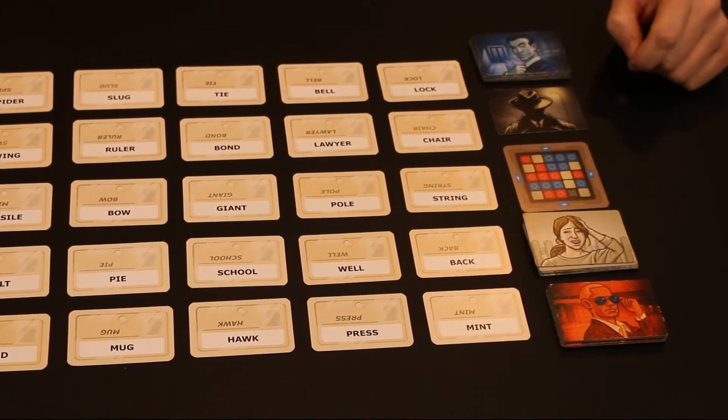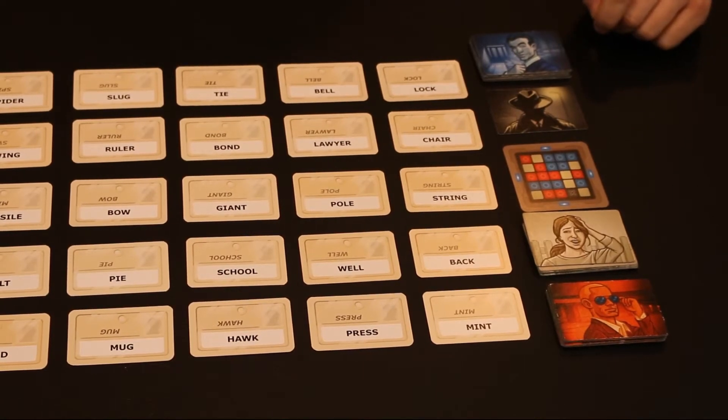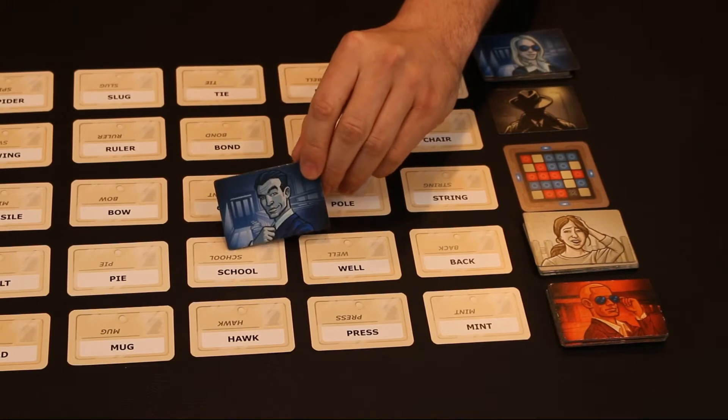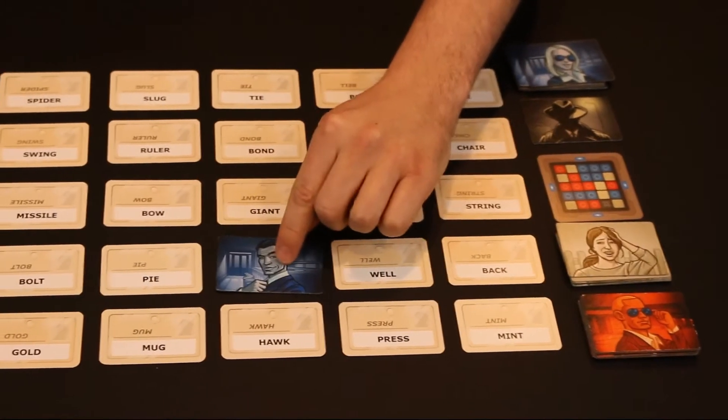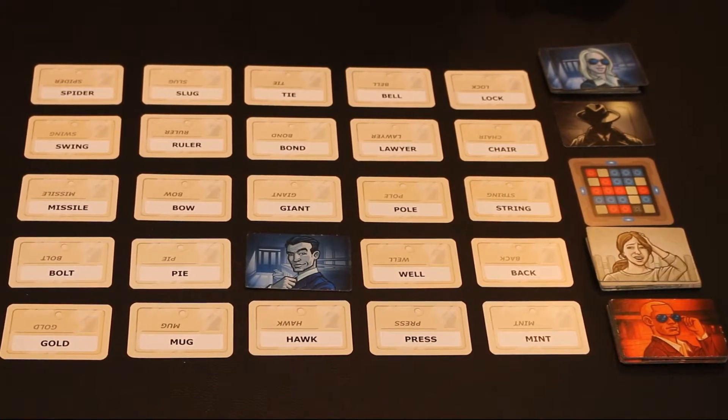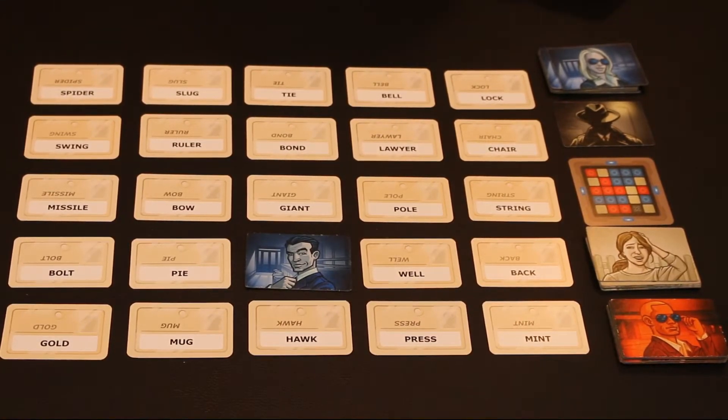If you guess those tan innocent civilian cards, you would stop your turn immediately and the next team would get to guess. If you guess one of yours — for instance, if the spymaster were to say 'bus one' and the blue team could get to 'school' for school bus — they would place that there and get to keep guessing. Typically it's one over what the number was when they were doing the guess.